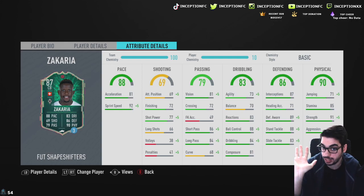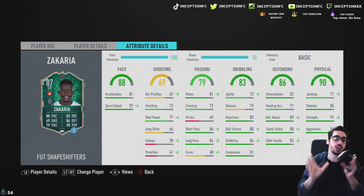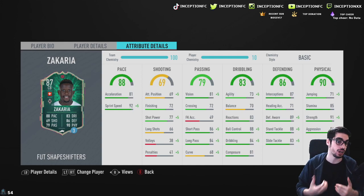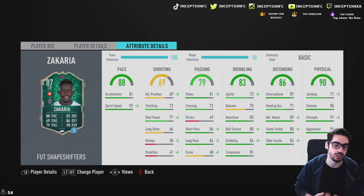With that body type he has in game, I think this card is gonna be crazy as a center back. That's what I'm looking at — 72 finishing, 77 short pass, shot power for a center back, not too bad. He's definitely getting his midfield capabilities put onto his center back card. He has decent passing stats as well, which is always nice depending on the angle you're in. 73 agility, 70 balance, and decent dribbling stats with decent composure in the center back area is pretty nice, but when you give this card the shadow chemistry style, that's where you're really going to notice a huge difference.